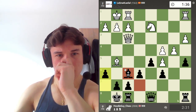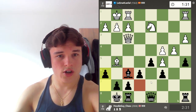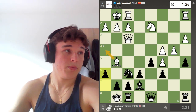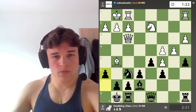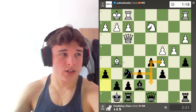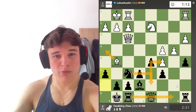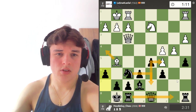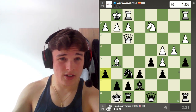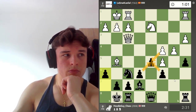Let's go a6. And we'd like to trade. If not, we just create a luft for our King by playing h6. If the opponent just retreats the Bishop, we could maybe play Knight d7, keeping an eye on c5 and offering a trade of Bishops. If he drops back, I kind of like that, and then play a move like Rb8 after the exchange on e7, where our Queen will also be joining the Knight and keeping an eye on c5.